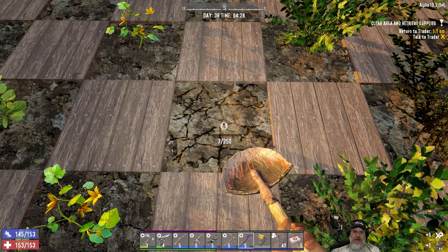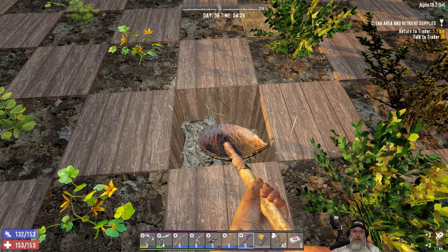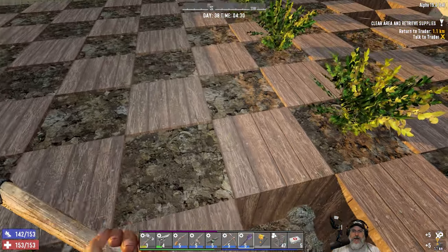You do get the crop plots back, which is great. I'll just fill in the pathway here with wood, or maybe we'll even put cobblestone in, or maybe put wood in and paint it to look like cobblestone.